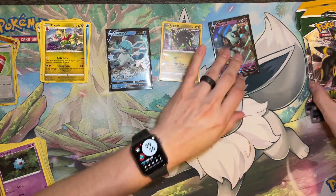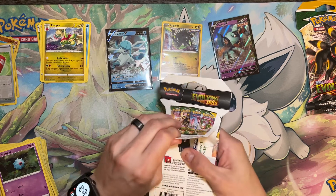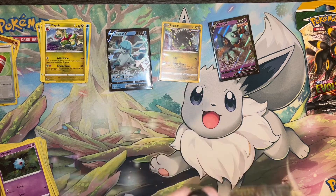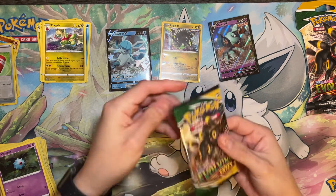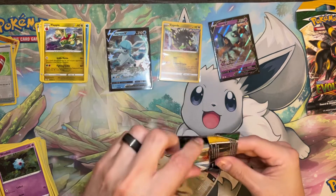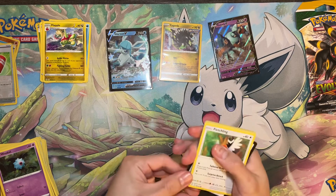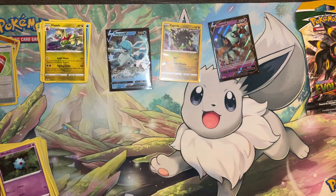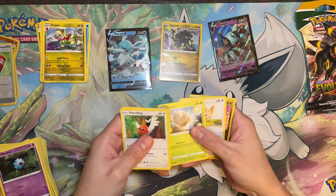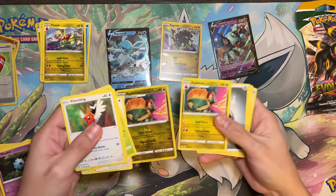Two more packs. Got a Fletchling, Tentacle, Pikachu, Sea Dot, Lilipup, Reverse Appletun, and a regular Appletun.